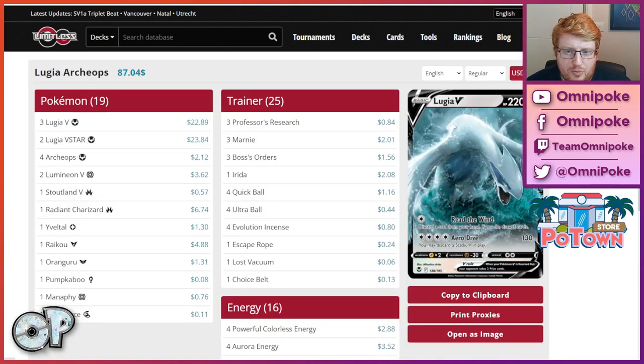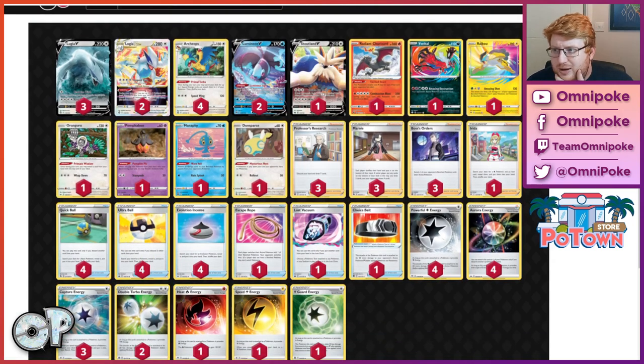On to Vancouver, we have Ian Robb — another super accomplished player with, I believe, their fifth regional win, which is an absolutely absurd statistic. This list incorporates the Irida escape rope, which was kind of new at the time. There's great high roll potential with rope being in the decklist, so I really like this over just playing a physical switch. Not compromising — still having quite a high supporter count and a pretty healthy energy count. I really like Ian's list. I feel like this is the finished article of a Lugia list. If I was going into a tournament at this stage, I would be running this exact 60, possibly just adding an extra capture energy over speed.